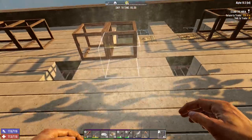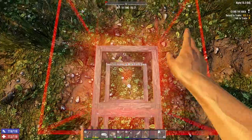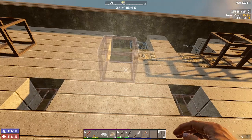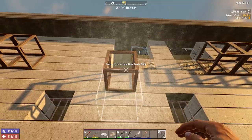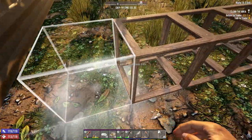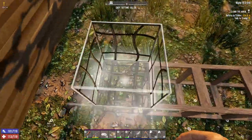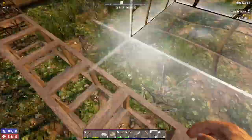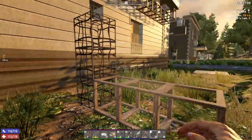I poked a hole in the wall right there and that's where we're going to start. I'm just going to make a little line going out here - it'll probably go out about eight spots or so. That'll be a hatch, that'll be a hatch, hatch, hatch. This will be the beginning of the base. I've got some ideas on how I want to do this.